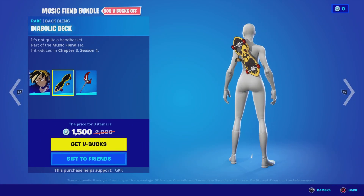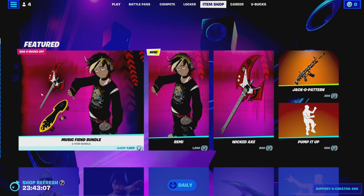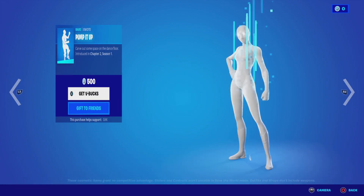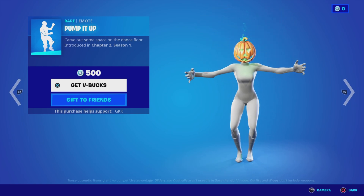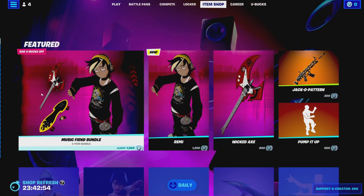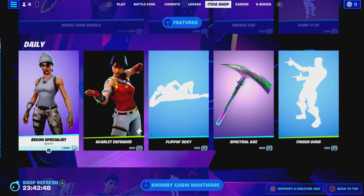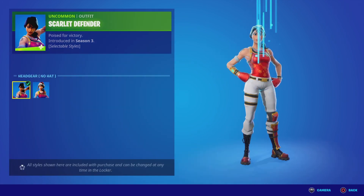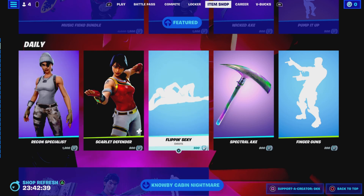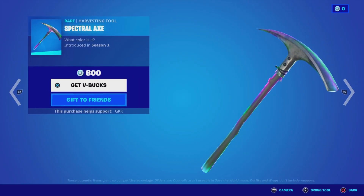With the back bling, a diabolic deck, and the pickaxe Wicked Axe. Got a Dracal pattern as well. Got Pump It Up. Got a Recon Specialist. It's got a Defender hat. We've got Flippin' Sexer and a special axe as well.